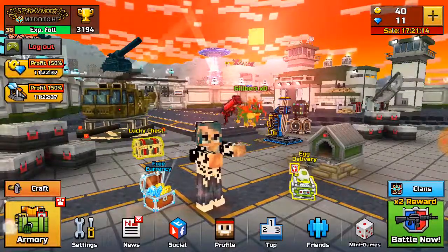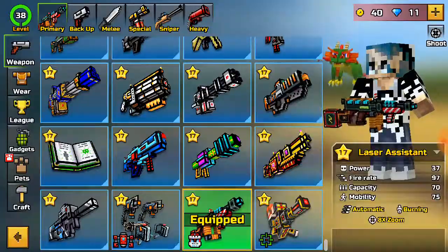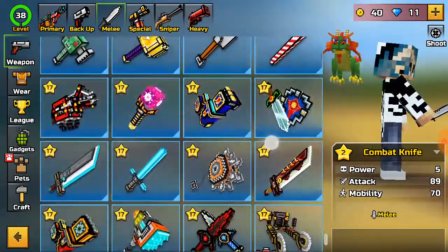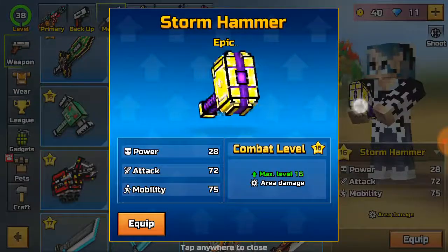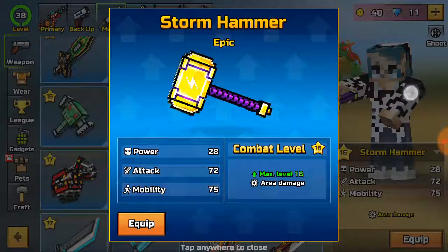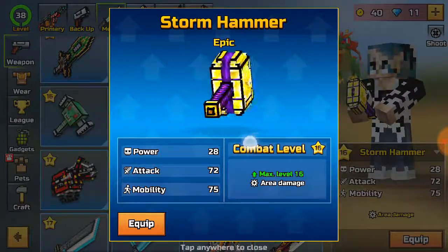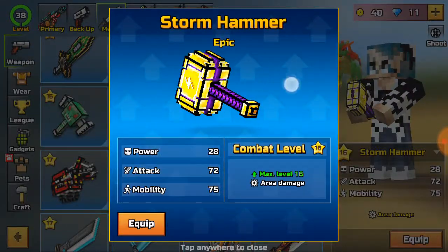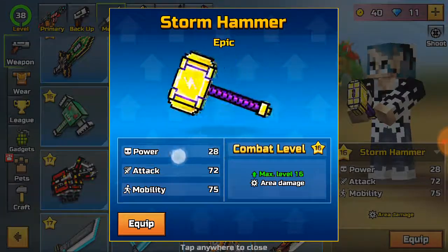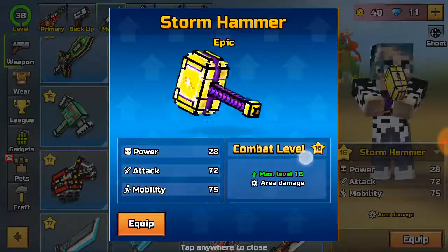Number 10: the Storm Hammer. The Storm Hammer ranges from 700 coins to 900 coins. It's a really noobish weapon that you don't put too much skill into, but it's a great weapon to have. They did nerf it, but I think it's overall a really nice weapon to have in your arsenal.